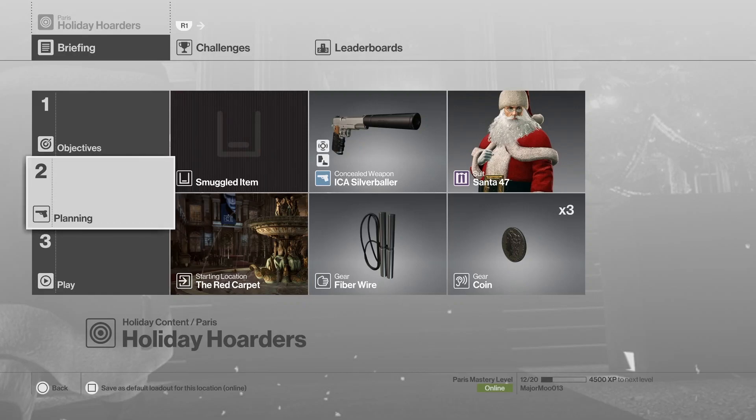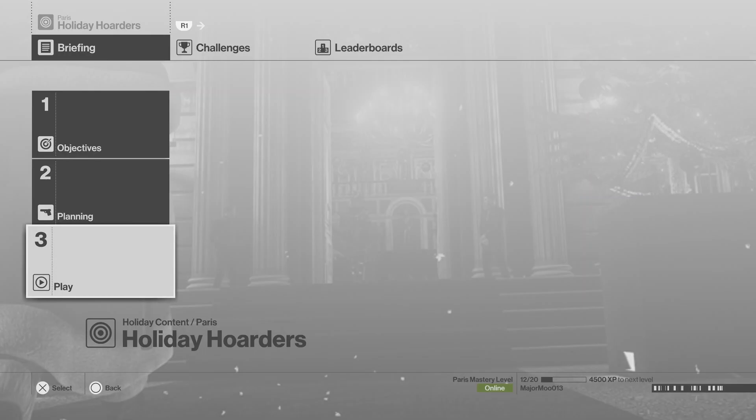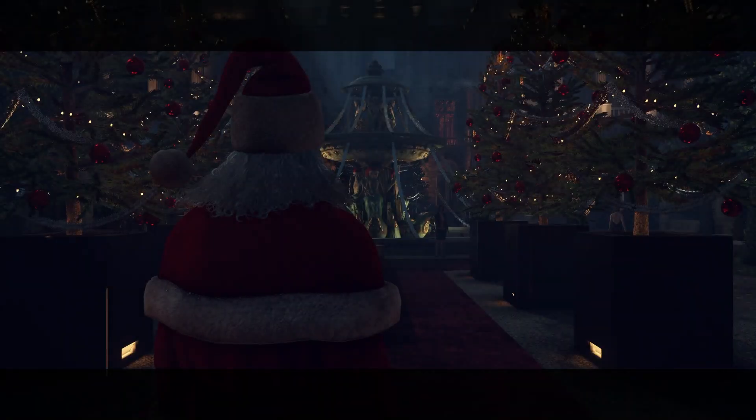Ladies and gentlemen, boys and girls, welcome back to another Hitman tutorial. Today I'll be showing you how to complete the Holiday Hoarder mission with SASO. All you need to bring is a fiber wire and a silenced pistol.